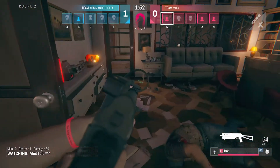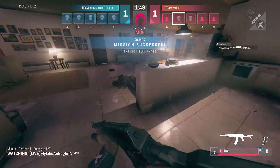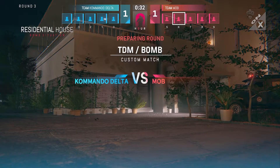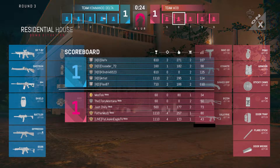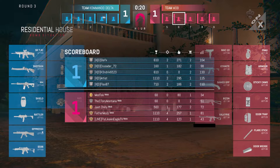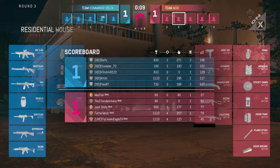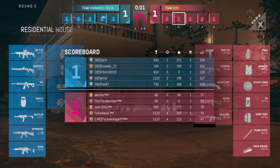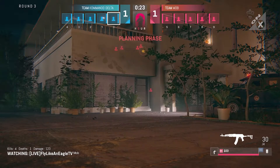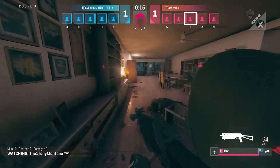An aggressive push is coming up here. MedTech is a little further than I thought. Father Mods will get Artis — tied up 1-1. MedTech is a little bit spread out. We have 2 kills for Slay Axis, Artis, and Flex. As a whole, 9 kills for Mob, 7 kills for Commando Delta. It looks like Tony Montana might have been starting to try to wedge the double doors there, but thought twice about it.